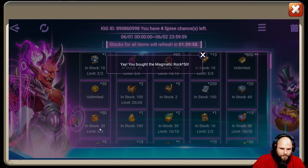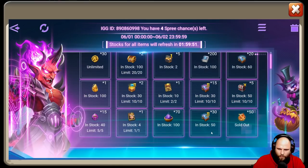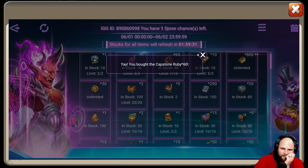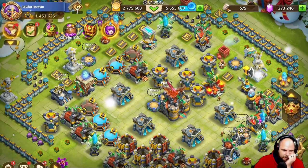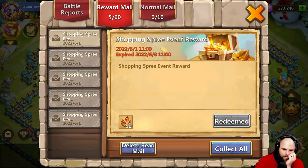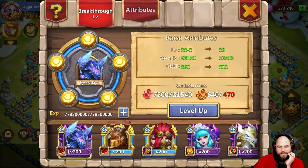Boom boom, confirm — damn, no! I only got one. That's fine — I need some more of these rocks anyway. Who sits here and waits for that thing to refresh? I could have gotten 250 out of that but I didn't. Collect all — I only got 50. I got 240 from the other one, so 470 total. Okay, whatever.